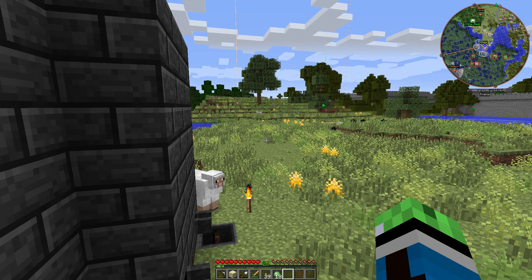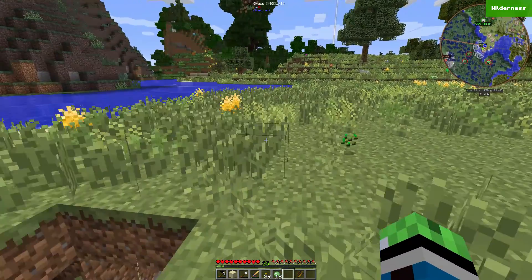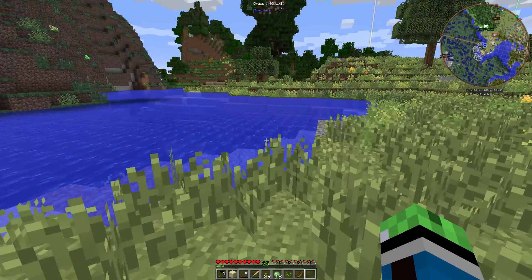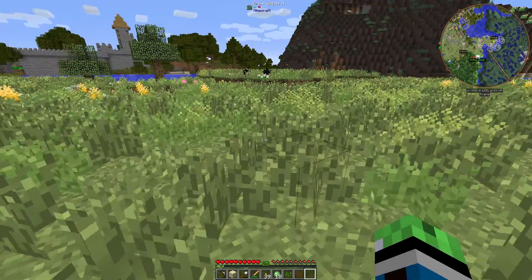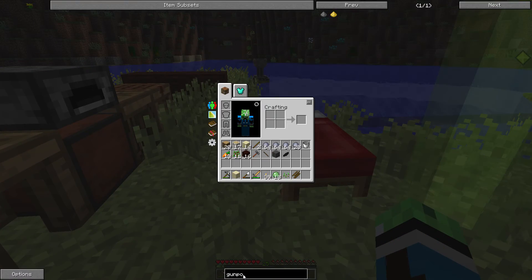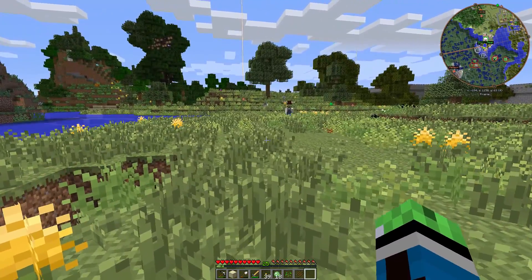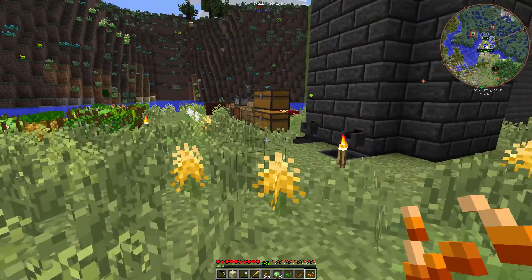The scribing tools recipe was changed so that it requires a glass file, and glass files require mana glass. We checked and we have no gunpowder around here — we never killed a creeper properly, we just let them explode.